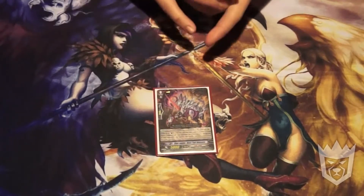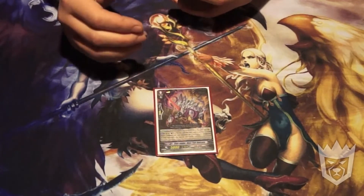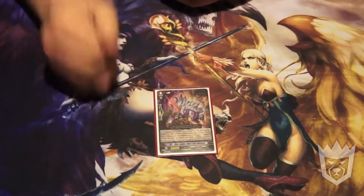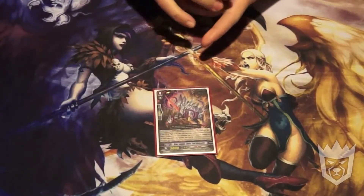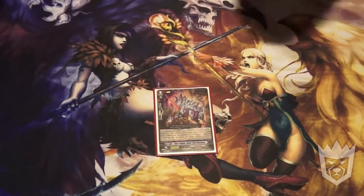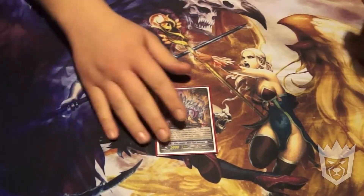So this is my starter, Dusttail Unicorn — one of each. He is the best starter you can run with right now for Link Joker. Counter Blast 1, lock a card, break right into triangle lock. GG.